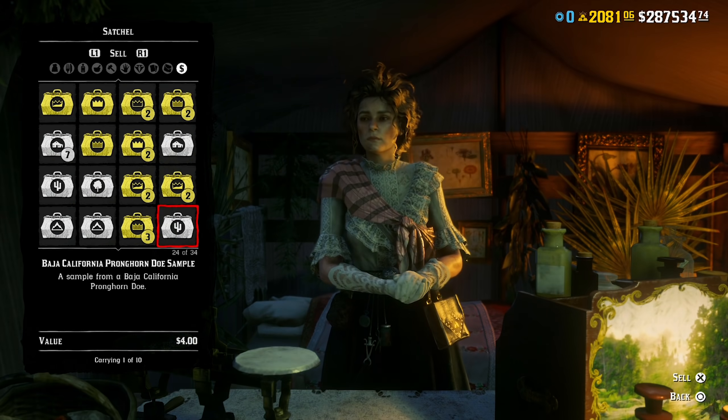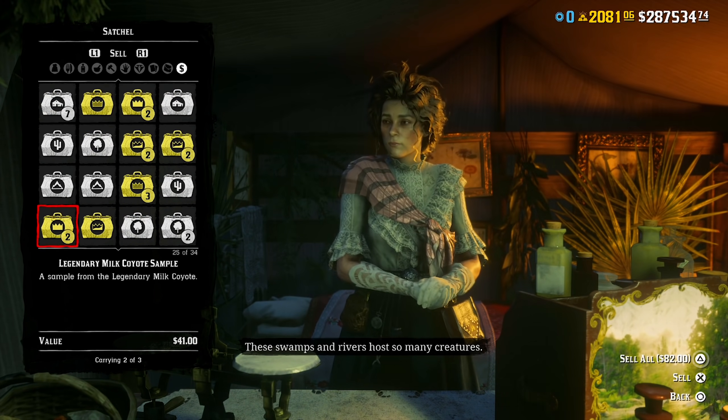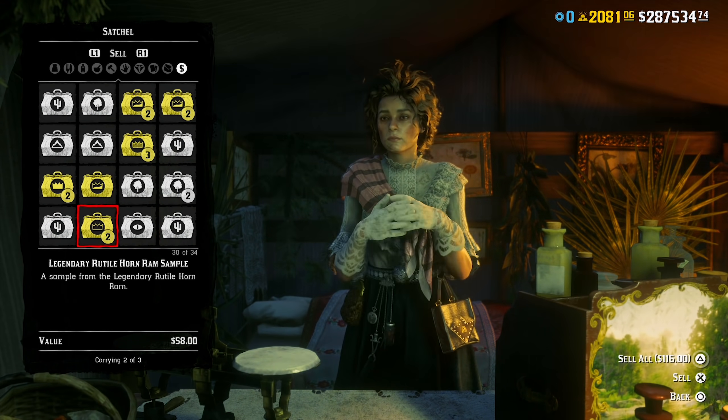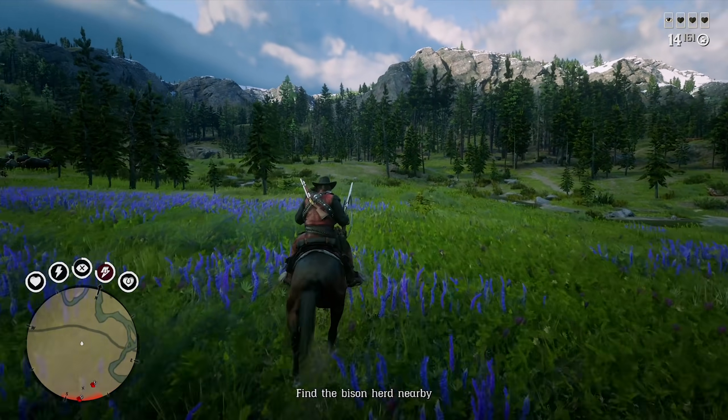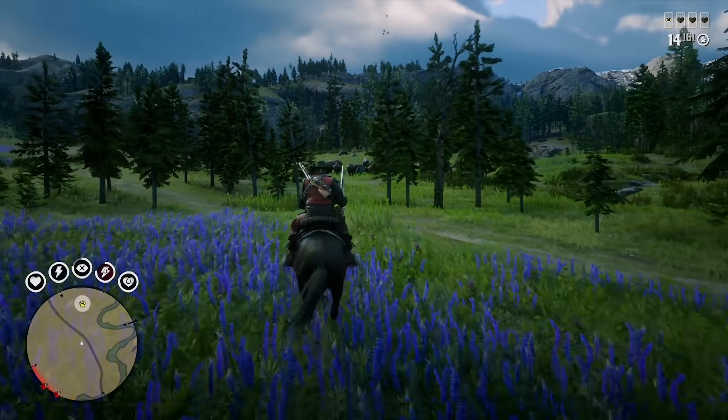The Banded Gator, Milk Coyote, and Anami Elk, for example, have missions as short as literally one minute long if you get the right variant when you load in. You can even hunt down and sample the Shadow Buck for a quick $29 if there are no other animals on Harriet's list that you can do.